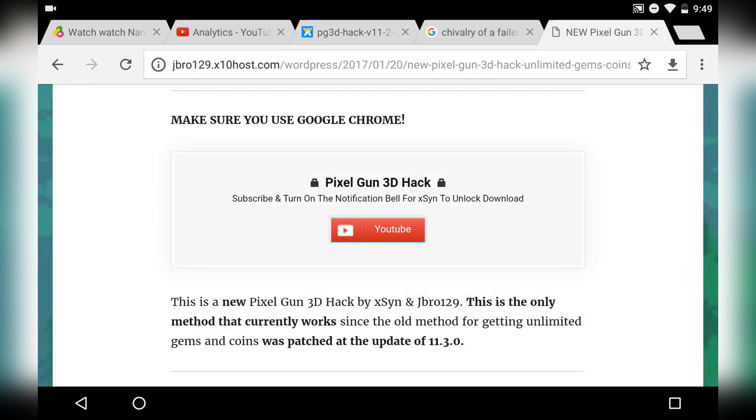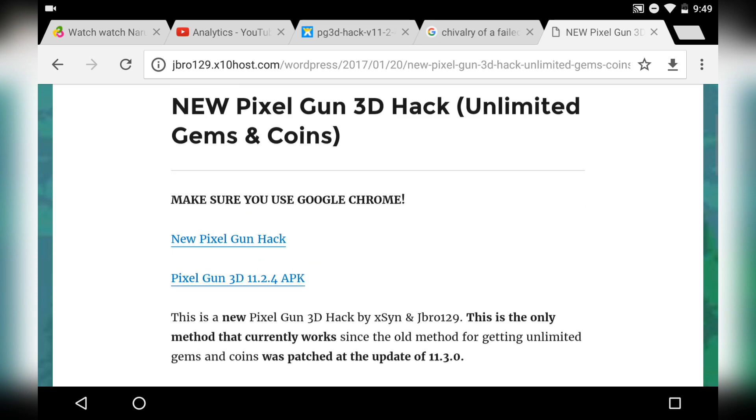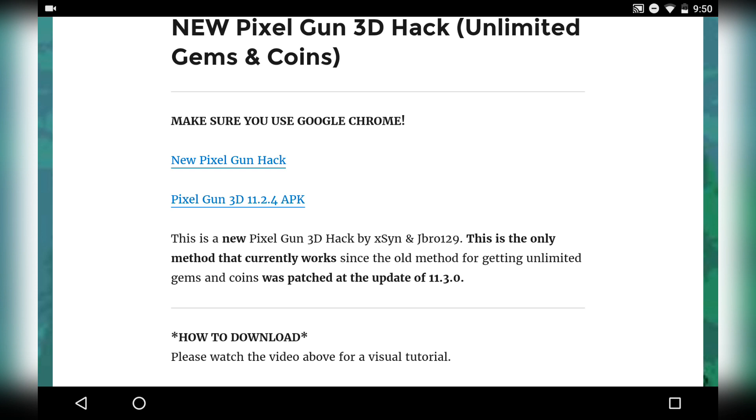With this method you don't have to keep subscribing again and again — once you've subscribed, the download will be unlocked forever. Tap subscribe, tap YouTube, choose your account. The downloads will appear. There are two: the new Pixel Gun 3D hack, and the Pixel Gun 3D APK version 11.2.4. You'll need the older version later on, so download both of them.